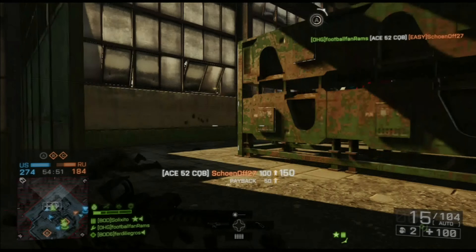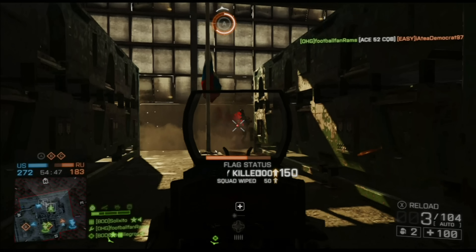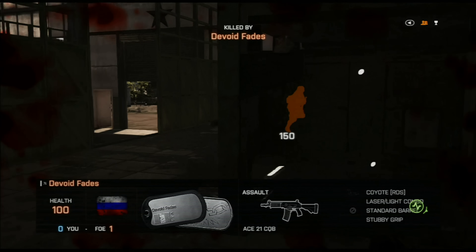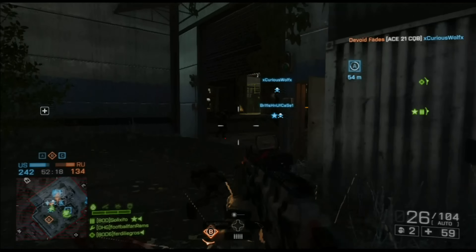What's up guys, it's Matt the one-handed gamer. Today we're doing a review on the ACE-52 CQB in Battlefield 4. This carbine really blew me away when I started to use it — it's one of the later carbines you unlock in Battlefield 4.